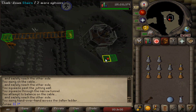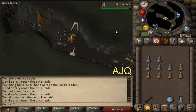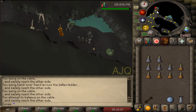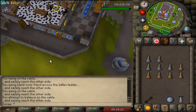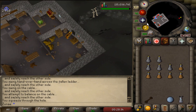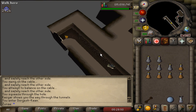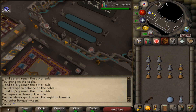Now let's talk about how to get to the course. Fairy Ring code AJQ will bring you right beneath the course, so just run north and up the ladder to get to the start of the course. The other method is going to the Lumbridge Cellar and making your way through the mines, where you will turn south and with a bit of running get to the city of Dorgesh-Kaan. The course is found on the second floor of the city, at the very south.